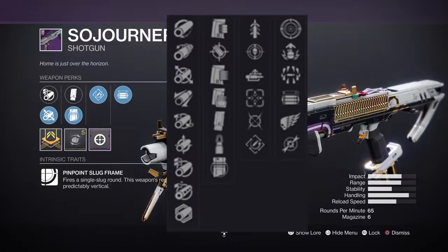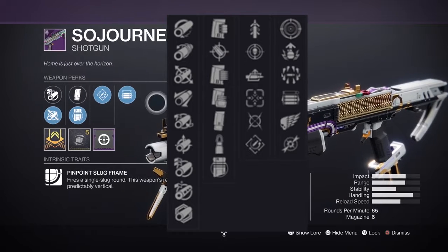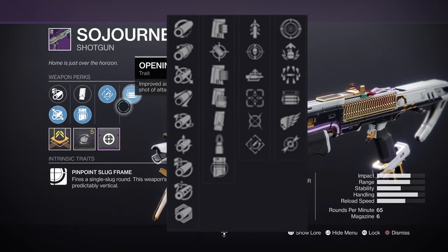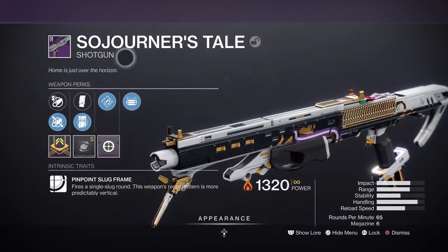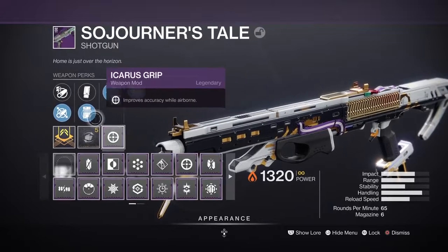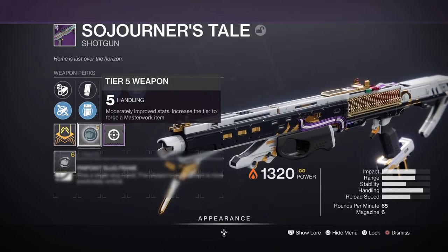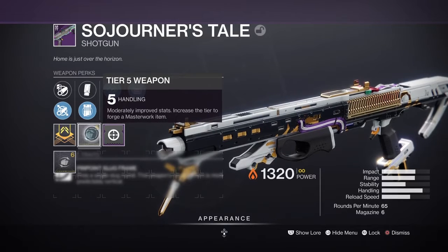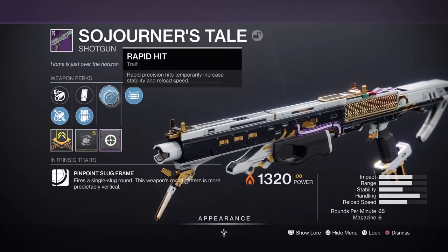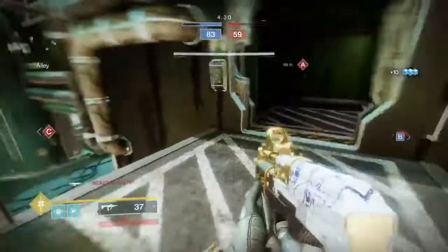Number two, it has an S-tier perk pool — it's an extremely good purple to where you can get things like Opening Shot, Rapid Hit, Killing Wind, and all types of really good perks. This isn't a god roll itself; usually you'd probably want Accurized Rounds, maybe a range masterwork. I prefer a handling masterwork because it makes it feel extra snappy, and you can get Quick Draw in the first perk slot.